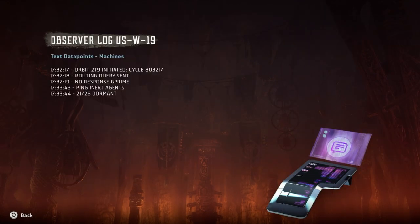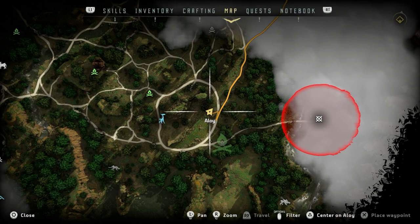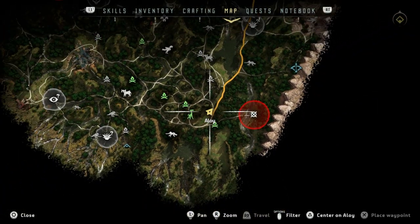Observer log USW19. Orbit 2T9 initiated. Cycle 803217. Routing query sent. No response. G prime. Ping inert agents — 21 out of 26 dormant. It's saying the same thing as the other ones. I can't make heads or tails of that. Let's check the map. Excellent — nice.